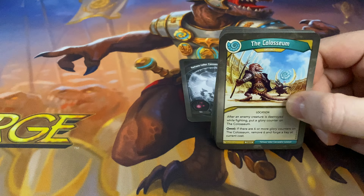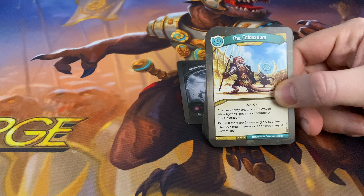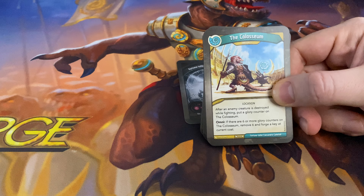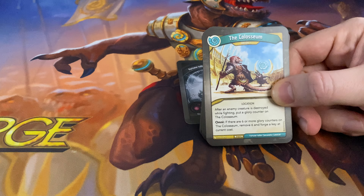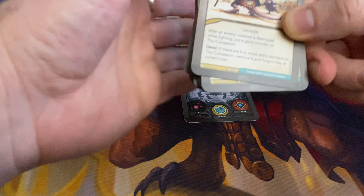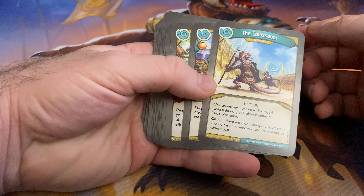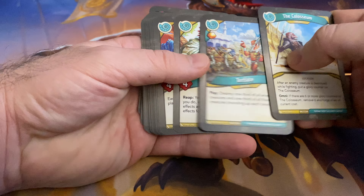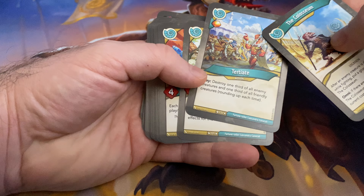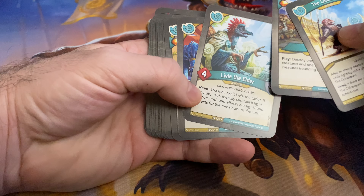So I want to look at the Colosseum here. After enemy creatures are destroyed while fighting, put a Glory Counter on the Colosseum. See, that's going to be problematic. Because with 11 creatures I don't see how there's going to be a lot of fighting and destruction by enemy creatures. So this card is pretty much a dead card that will never fire. But if it was just destroyed and not fighting, this would be way better — because there's so many cards that this has for board removal. The cool thing is there is the Soul Fiddle, so there's ways to enrage and make the creatures have to fight. Unfortunately, that may not come into effect.